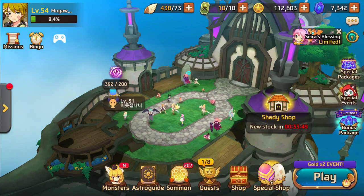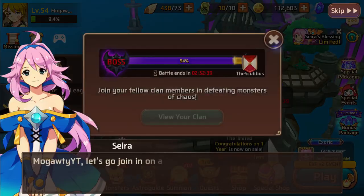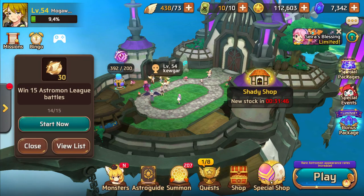Looks like it doesn't want to show up again. There it is - I'm going to pause it. Looks like we'll eventually get a hero's contract for natural five star light astromons: Odin, Valk, and Arthur, was it? Yeah, because I can't see it anymore. This is really cool on one hand, I guess, but also it's kind of like - God damn it. Now my light Valkyrie doesn't even have the special factor that it had before because everyone can have one now if they so choose.